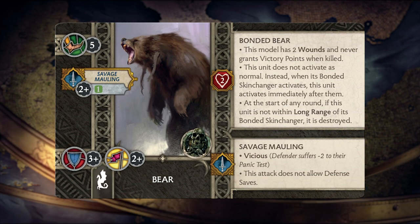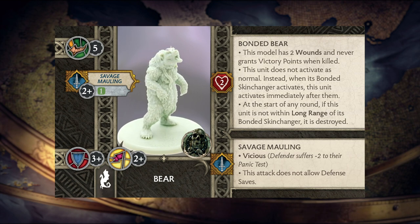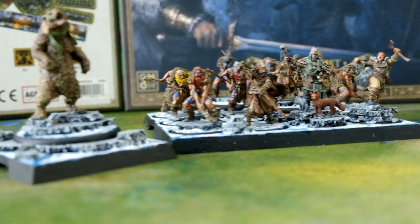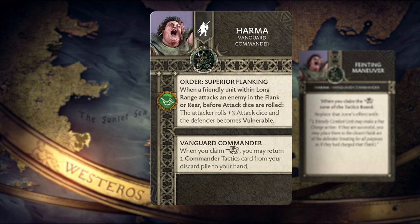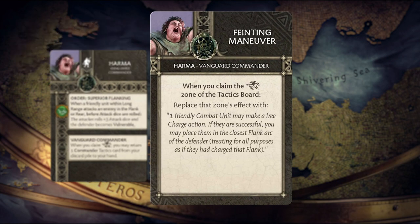Last but certainly not least, the bear provides you with additional presence on the battlefield. The bear must remain leashed within long range of its bonded skin changer, otherwise it's automatically destroyed. It's also important to note that it does not count as an additional activation, as it must go immediately after its skin changer unit has activated. Offensively, you can use the bear with Harma Vanguard Commander's Order, Superior Flanking. This can increase the bear's stats to four dice with Vicious and no saves. While her tactics cards, like Feinting Maneuver, help you leave space for future units to follow up on the attack.